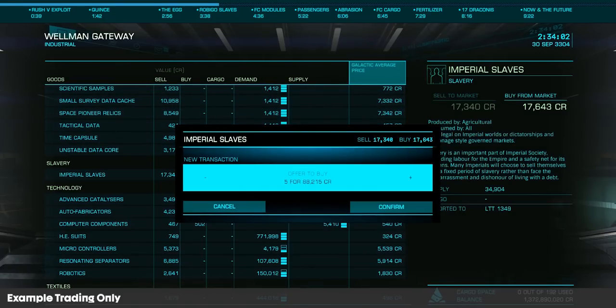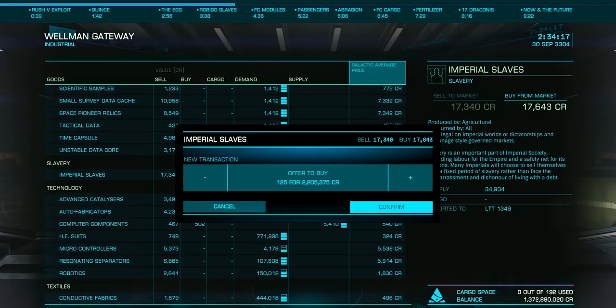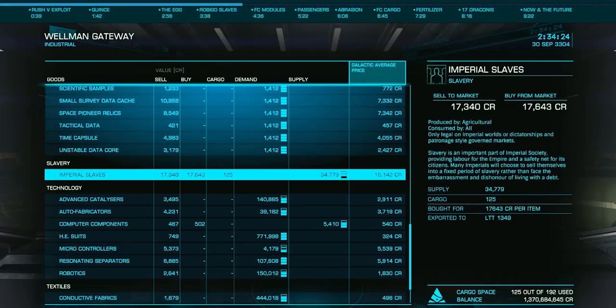You'd take a mission to run slaves, they would board your ship, and you'd immediately abandon the mission. This would result in the slaves being marked as stolen, and while you would lose some reputation for this, when you sold them right back to the same exact station, you'd not only earn all that rep back and more, but you'd earn huge profits. It was exceedingly boring — you'd only use the menus: taking mission, abandoning mission, and selling your ill-gotten cargo.